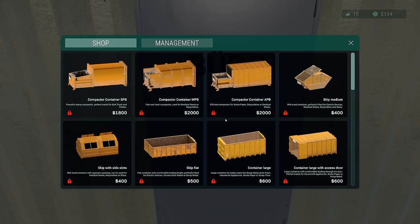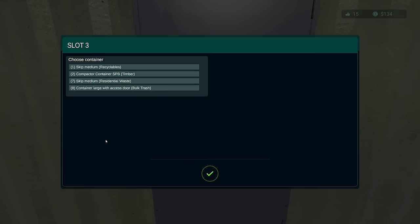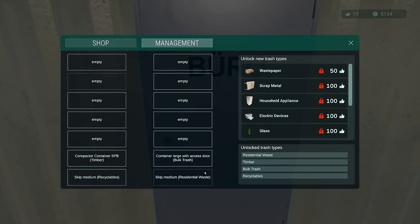We got to go to the menu to see what we can do here — apparently nothing yet. I don't even know what to unlock. Oh — I can unlock different trash types with stuff.